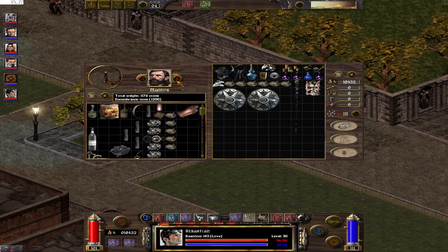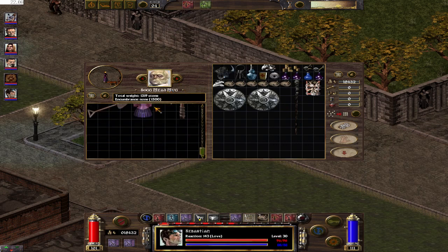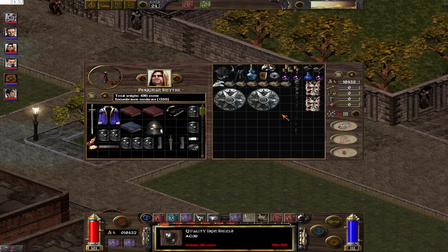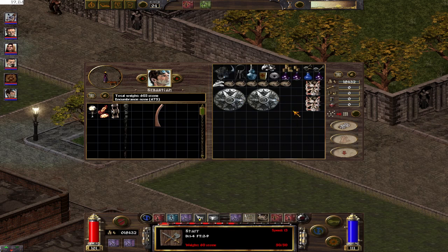These are Fanny Shields. Here is the Fanny Shield material. Where is Sebastian? Take stuff.